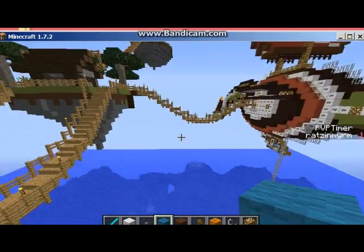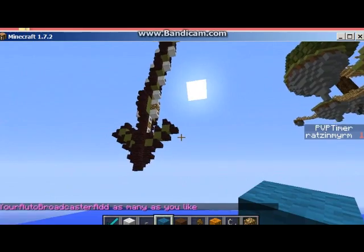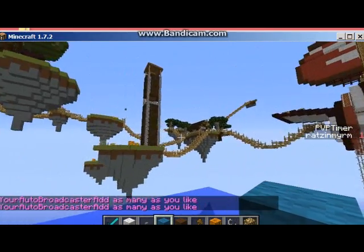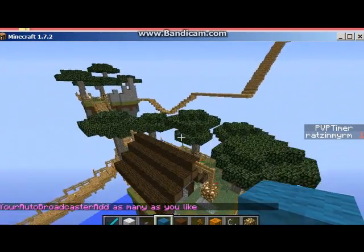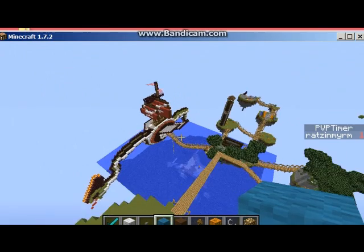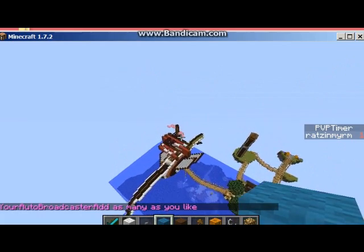We're working on the set for the fairy tale. Corrales20000 is building the hometown of the prince before he became the prince. Right now it's based on Old Town Albuquerque, which has a plaza in the center — like a little park and a gazebo for outdoor concerts or speeches — and then around that are shops and houses.